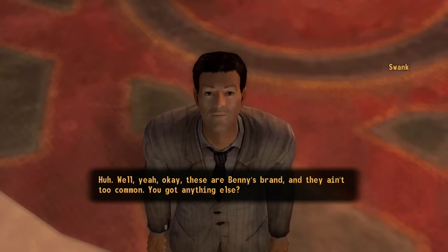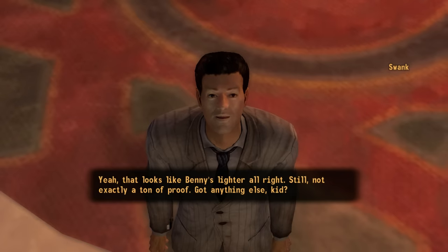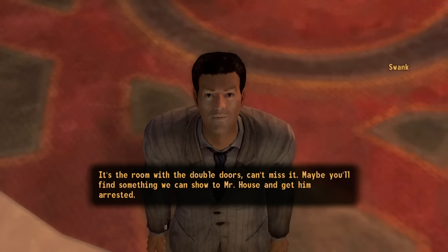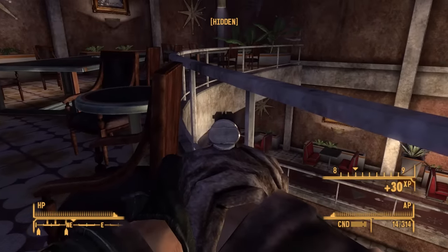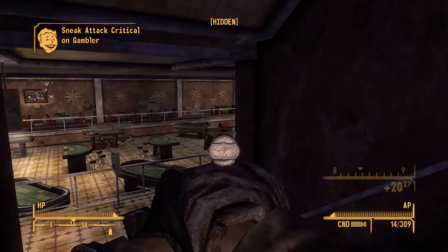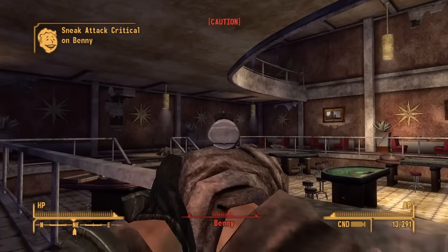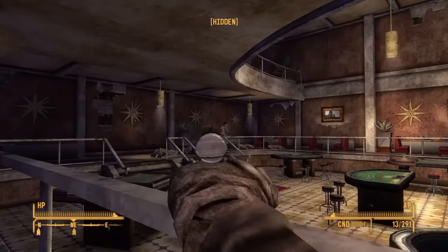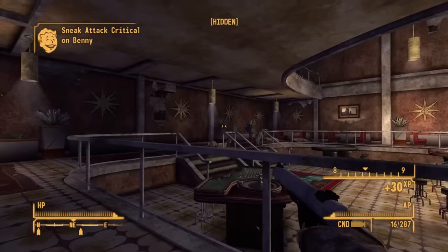As I had went the normal route like a new player I had all of the evidence to convince Swank to send Benny up to his room where I could very quietly assassinate him. While that sounds all well and good for a stealth build, I had a better idea. Trying to remain undetected and go about your business alerting as little people as possible, and full-scale murder of every casino on the Strip, is not something you would think would go hand in hand together — but apparently you would be wrong.